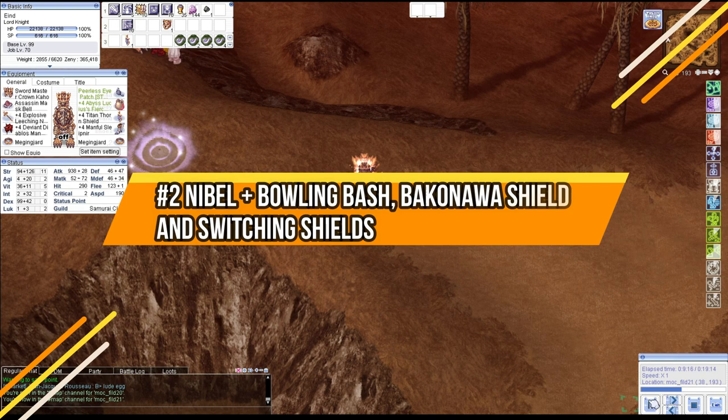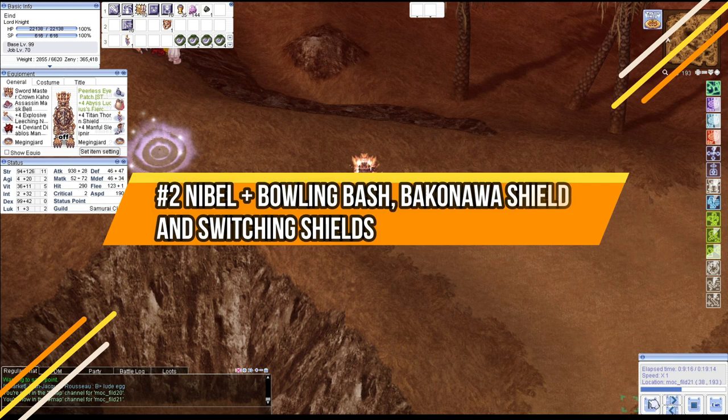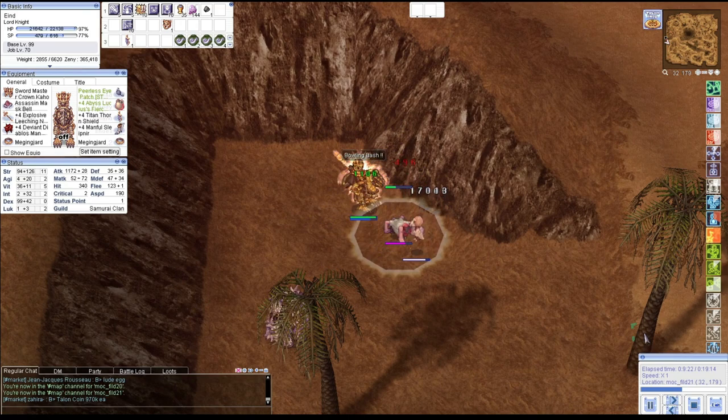Build number two: Nibble with Bowling Bash using a Bakunawa card shield and switching shields. In this build we are going to switch the Bakunawa shield with a Golden Thief Bug shield. Similar to the first build, it has good damage all the time.